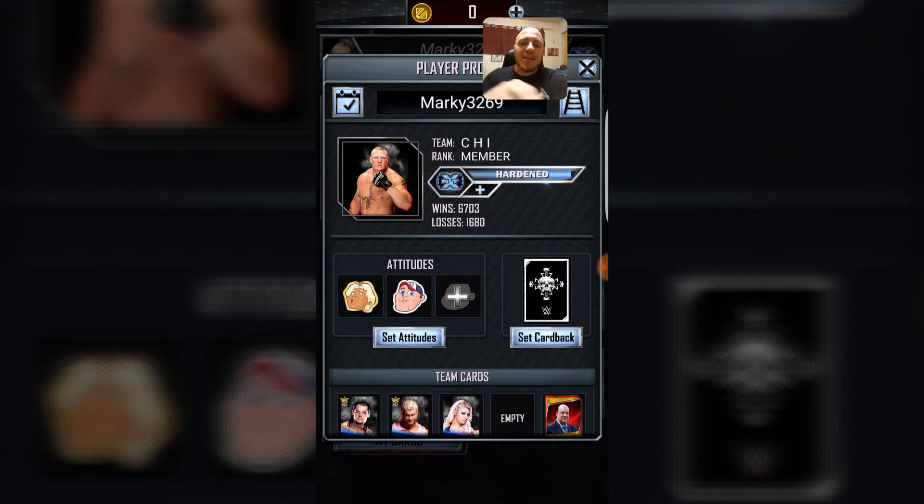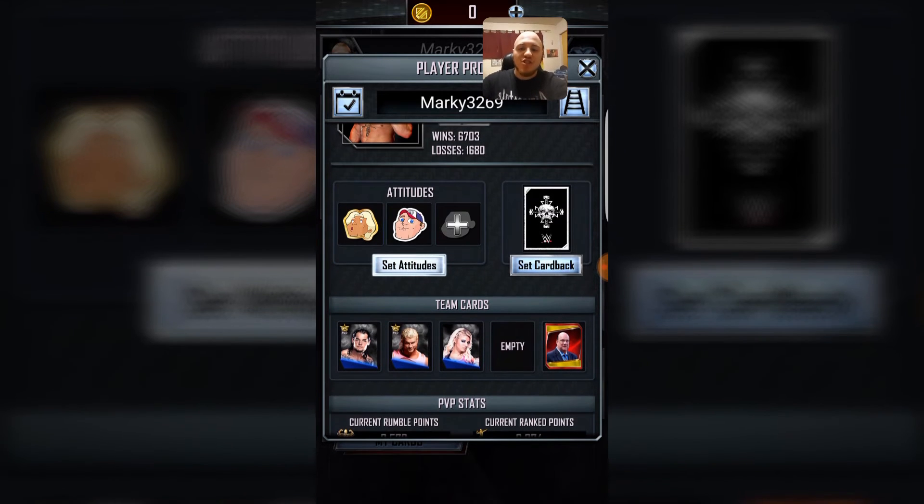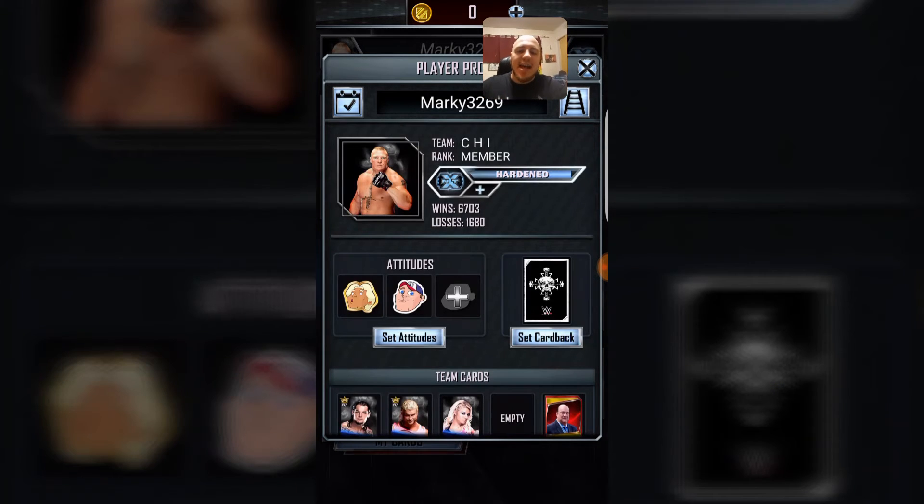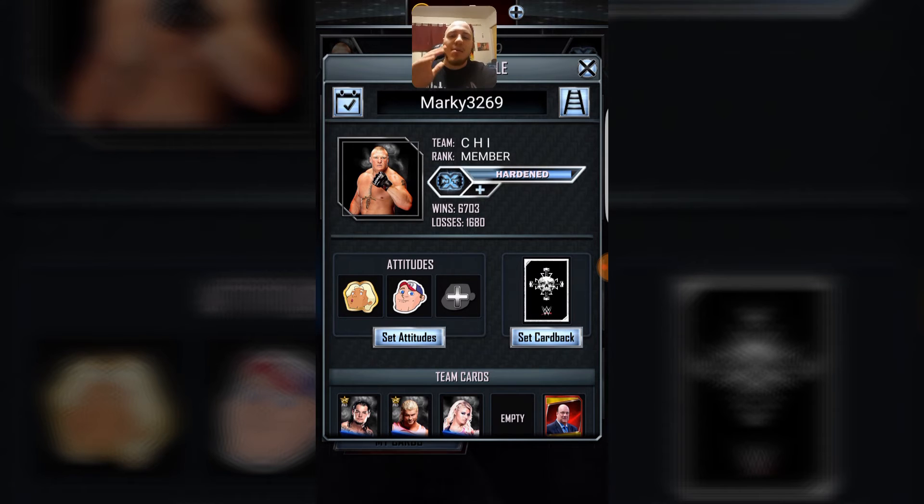It will tell you what team you're on, what rank you are, what tier you're in, how many wins and losses you have. You guys could adjust your attitudes and edit them, set your card back, and even edit your team cards from inside of here. It tells you your current rumble points, your current rank points, your best rumble standing, your best rank standing, player ID, and more. You guys could access a lot of different things from inside of this page, so it's a lot easier to use this new layout.